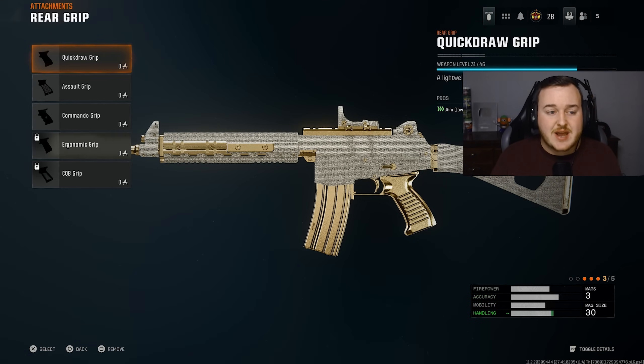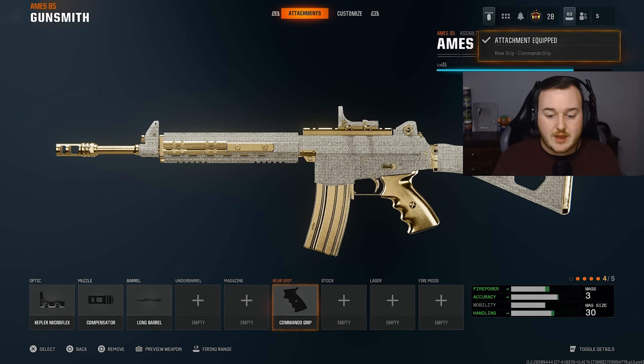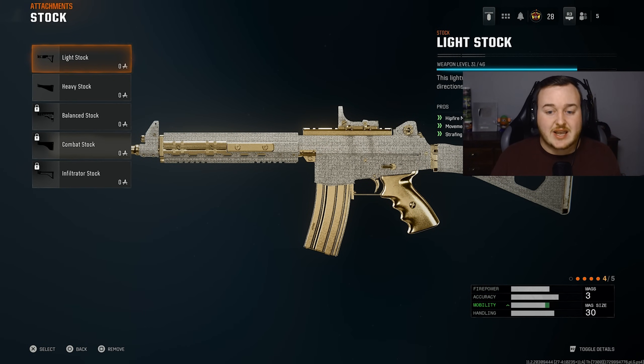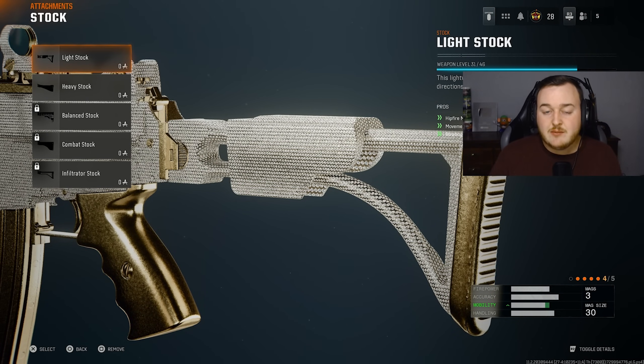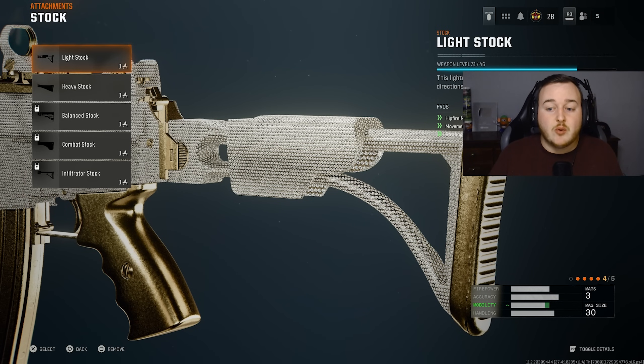For the rear grip on the Amis 85, we're throwing on the commando grip for aim down sight speed and sprint to fire speed. I'm not a huge fan of the handling on this weapon, so the commando grip is important. This weapon has a nice time to kill up close, so if you want that aggressive playstyle, this attachment needs to be on your class. For my final attachment, we're going to the stock and adding on the light stock for a crazy amount of movement speed to be aggressive and get high kill games.